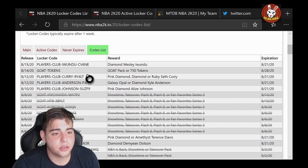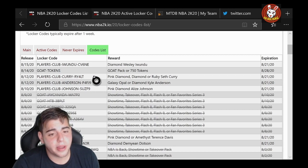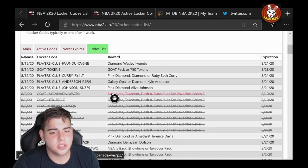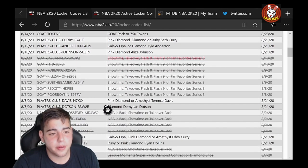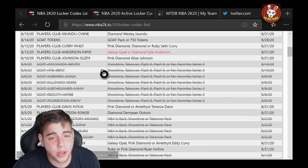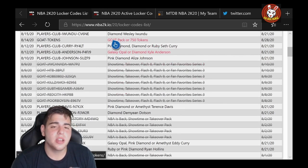Next: PLAYERS-CLUB-CURRY — if you're new, this pink diamond Curry is fire. We also got PLAYERS-CLUB for Kyle Anderson, a galaxy opal — pretty fire card. We got the PLAYERS-CLUB Johnson code for pink diamond Alaa Johnson — a free pink diamond, that's a very good locker code. They're giving away free pink diamonds and free GOAT packs, or 750 tokens — in my opinion 750 tokens is definitely more worth it.